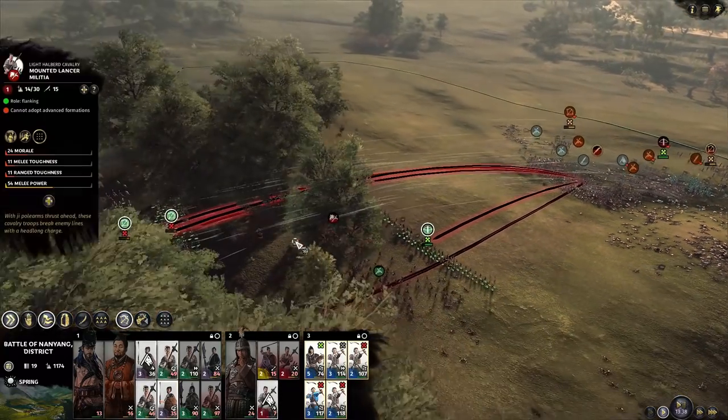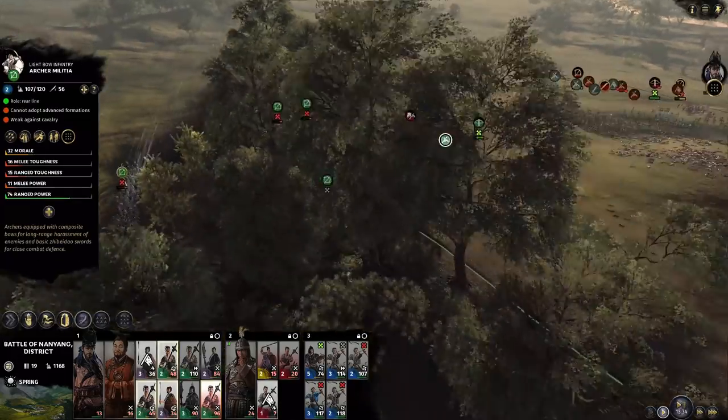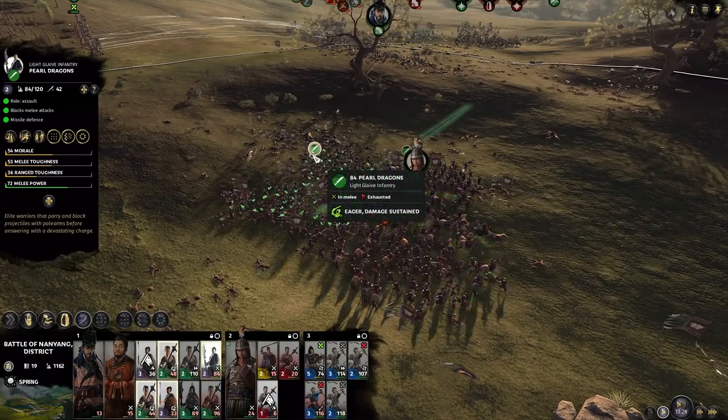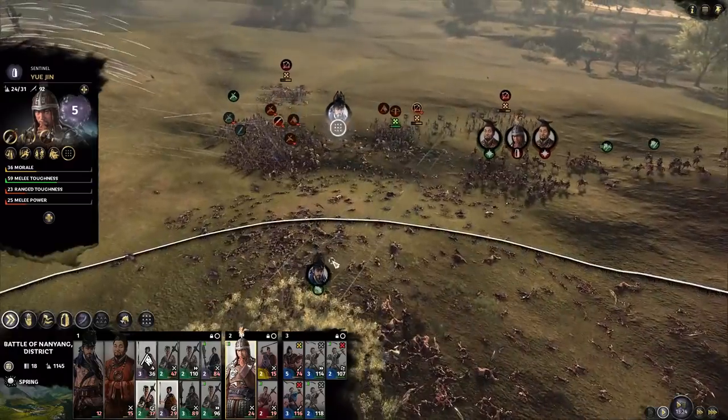We need to kill the Pearl Dragons with the archers. The militia is fighting this cavalry unit — that's good. Over here we have cavalry fighting the sabres but I need this cavalry unit and the Pearl Dragons are going to have to hold on by their lonesome.